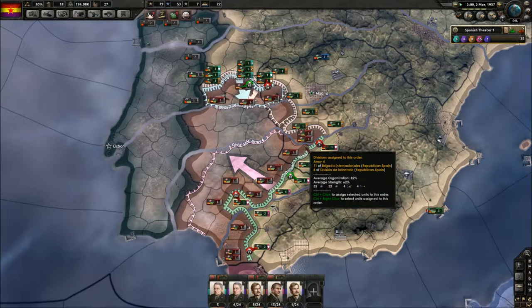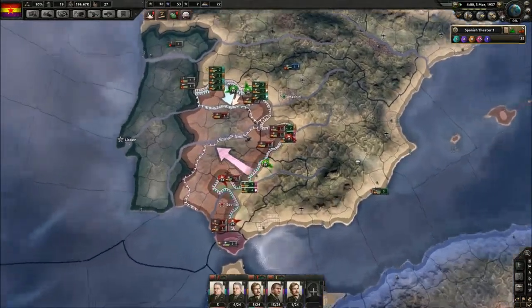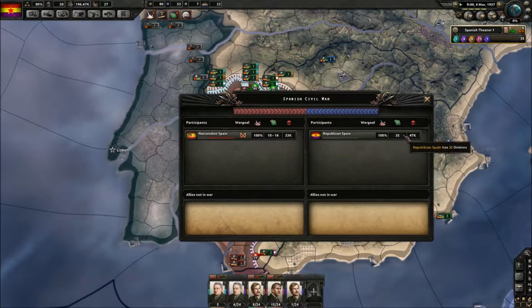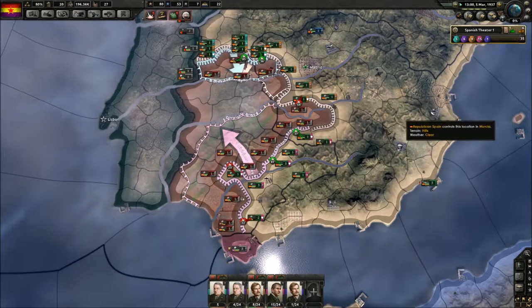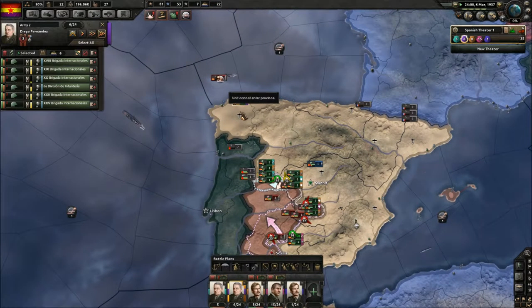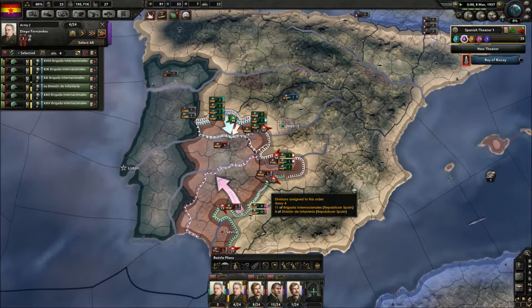So they are trying to push us back. We have almost taken Sevilla here as you can see, but they are not gonna manage because they don't have nearly as many units as we have — we have more than double. And they don't have the equipment, so this is pretty much a certain win for us.